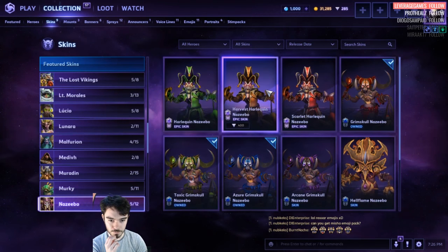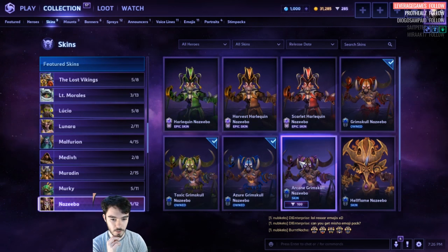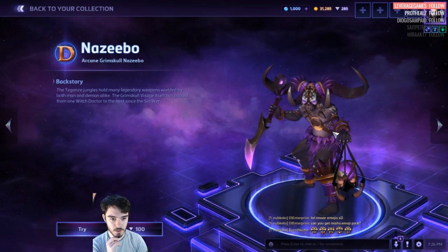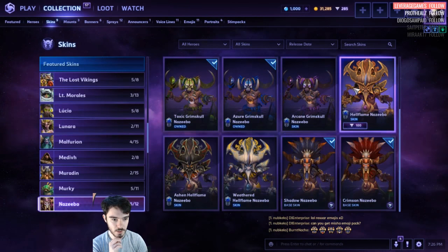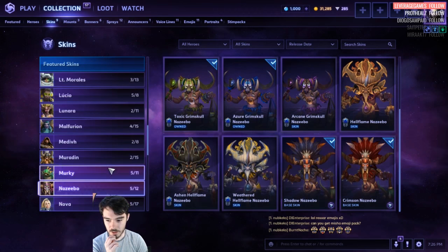Nazeebo. This one is new — Purple Grim Skull. That's kind of cool for only 100. We've got Master Skins and the base skins.